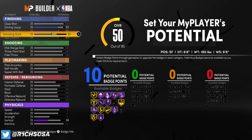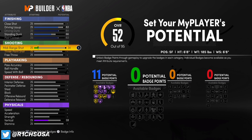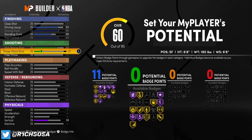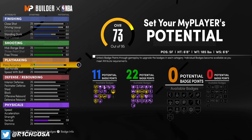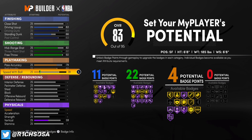That gives us exactly 11 finishing badges. If you change any of these numbers you do risk getting a different build name, so I wouldn't suggest doing that. For shooting, we're going with an 82 mid-range shot and a 92 three-pointer. If you change anything about your mid-range you will get a different build name. Free throw goes up to 92 as well, giving you 22 shooting badges — really good.